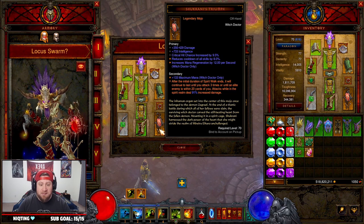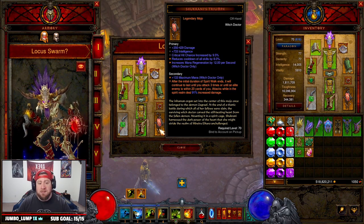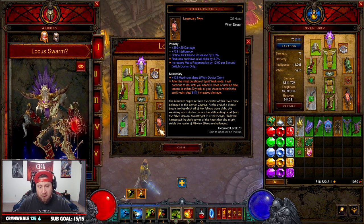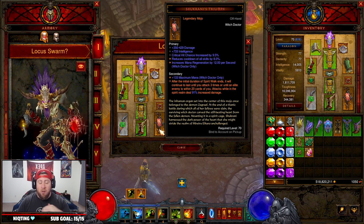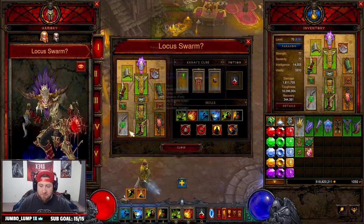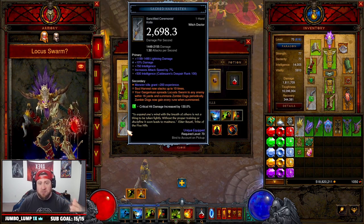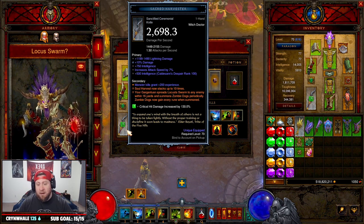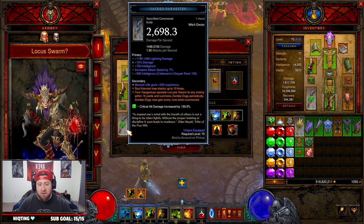The offhand is a big part of the build — it lets us basically Spirit Walk for a very long time until we come within 20 yards of an elite enemy. Attacks while in the spirit realm deal an additional 91% damage, so while we're not attacking and Locust Swarm is auto-casting, this deals increased damage. I also opted for the Sacred Harvester, which puts our Soul Harvest stacks up to ten.